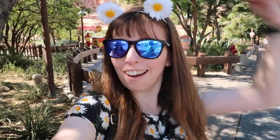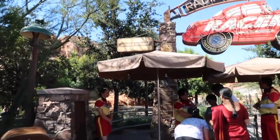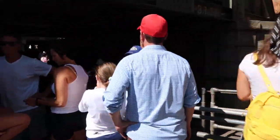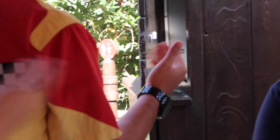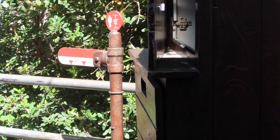We are going to take this single rider entrance — that's the way we do it. As you can see with single riders, we are skipping all of this line, so it's the way to go. Just so everyone knows, the height limit for this ride is 40 inches as it says on that sign, so make sure your kid is over 40 inches otherwise they won't be able to go on this ride.